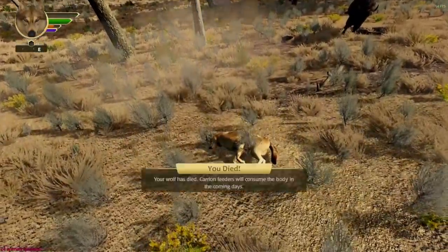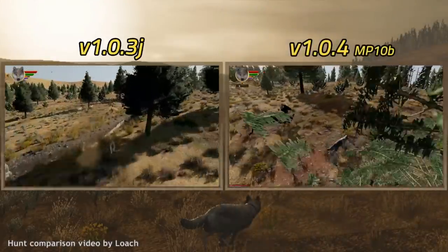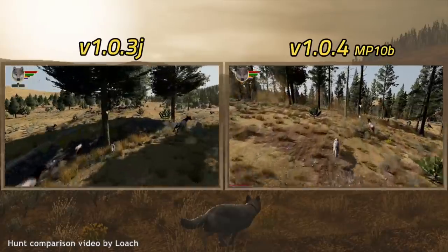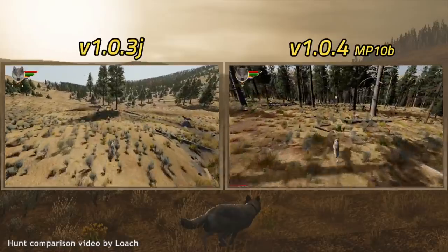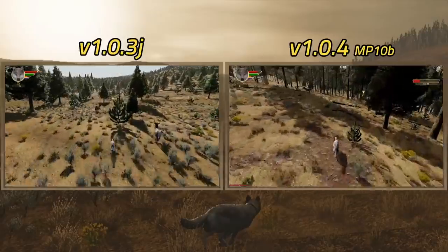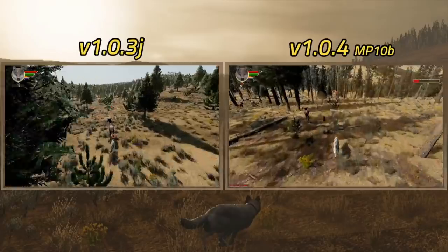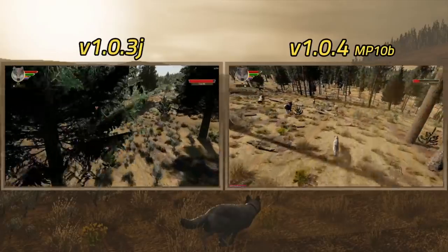This update has a bunch of other stuff. One of the biggest ones is some revisions to the elk hunt. Elk run a bit faster now, they don't turn as much, and they don't slow down as much when they turn. All that means they're generally better at staying clustered together in a herd when they're fleeing you, so that herding behavior is much better and more realistic. We kind of drifted away from it with various tweaks, but we've pulled things back together and it's a big improvement.